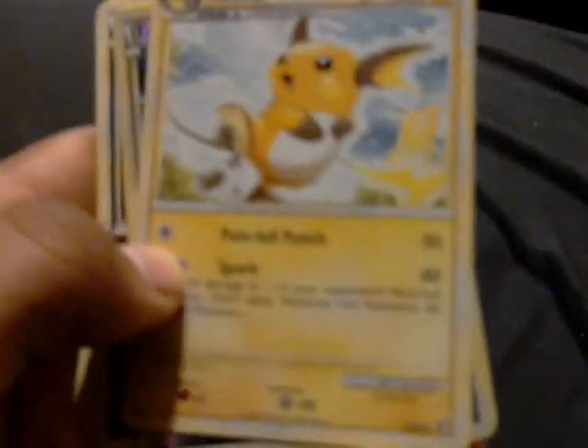Next up we got an HS Undaunted Houndoom pack. We got Stunky, Houndoom, Slugma, Oddish, Combee, Raticate, Burned Tower, Raichu. Our reverse holo is an Eevee — nice looking. And our rare is Heracross. That's kind of lame. Whatever.